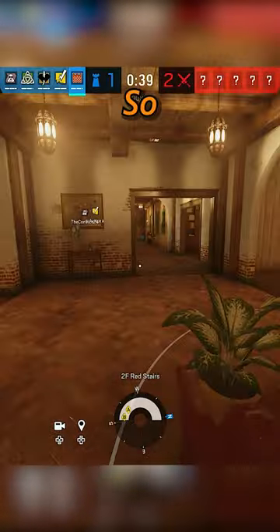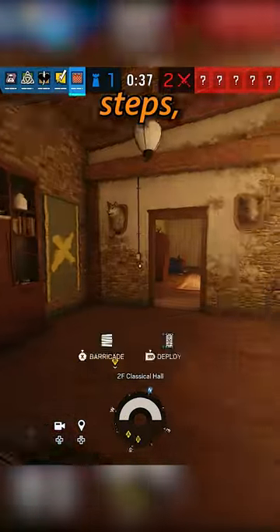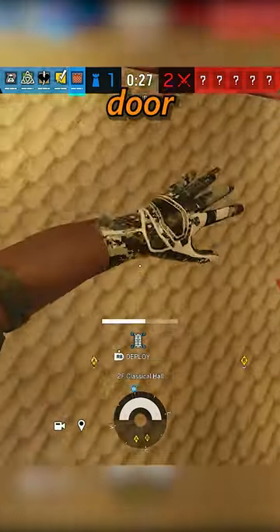This is a longer setup, so we need to be quick. Your first barricade needs to go in the middle steps, then barricade the inner door to Trophy Room and castle the big door to the hallway.